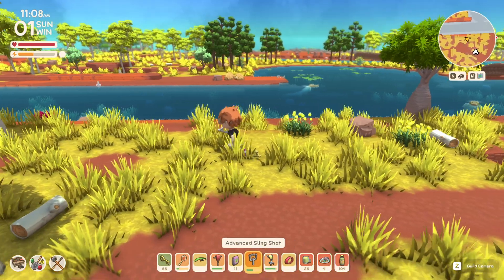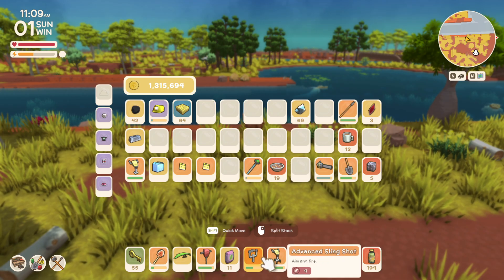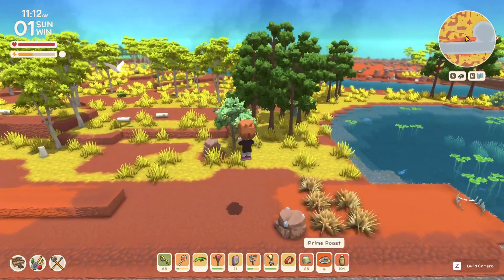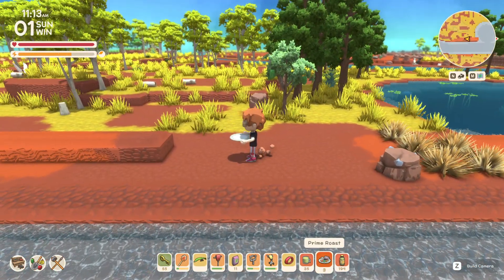Welcome back everyone. We are here with more item showcases. We've got the advanced slingshot, which is an item from the new deep mine. Very cool item.